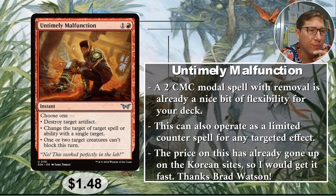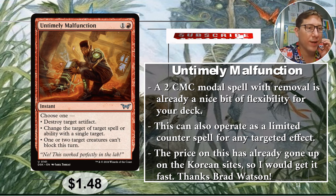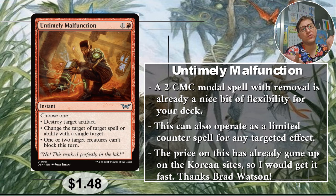Choose one — it's a modal spell. Destroy target artifact — great first step. Change the target of a spell or ability with a single target. Not really a counter spell, but reassigning it, which can be even better than a counter spell. So it's usually like target removal — even if it's an ability, you can just change it. It doesn't even have to target you or anything you control; you can just decide you'd rather a different problem be taken care of. And finally, one or two target creatures can't block this turn — probably not the most useful one until it is, and then it lets you win the game. Just an incredible card.